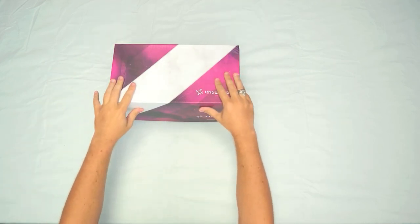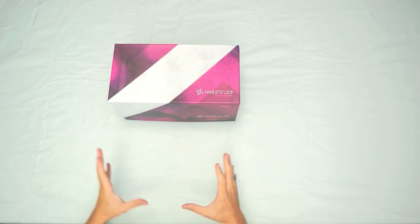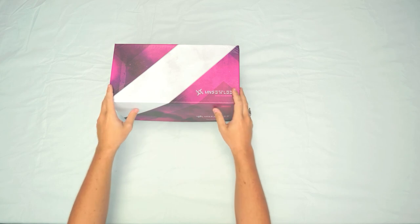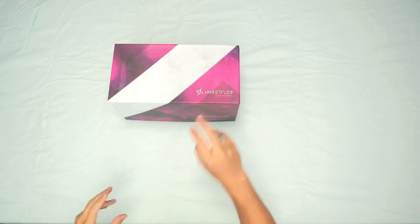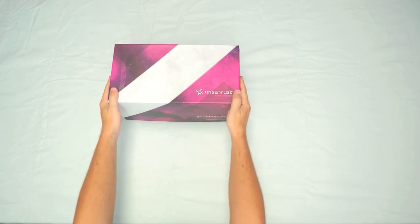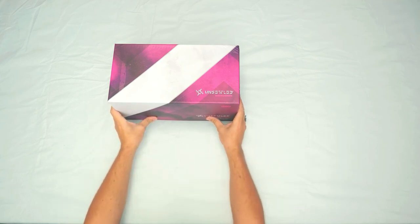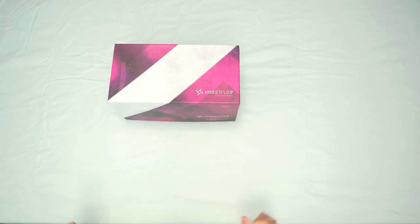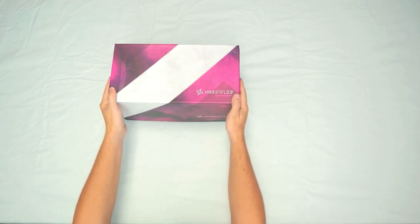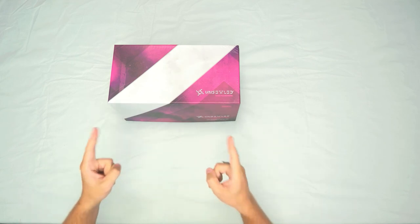My name is Lone Vic. This was Unsettled from Orange Nebula. I hope this video gave you a clear idea of how to set up, play, and tear down the game. It's a two-to-four player game that should take about two to three hours. Thanks for watching — check out my channel for reviews, how-to-plays, and unboxings. If you liked the video, hit subscribe, leave a like, drop a comment, and I'll see you very soon. Have a great day!